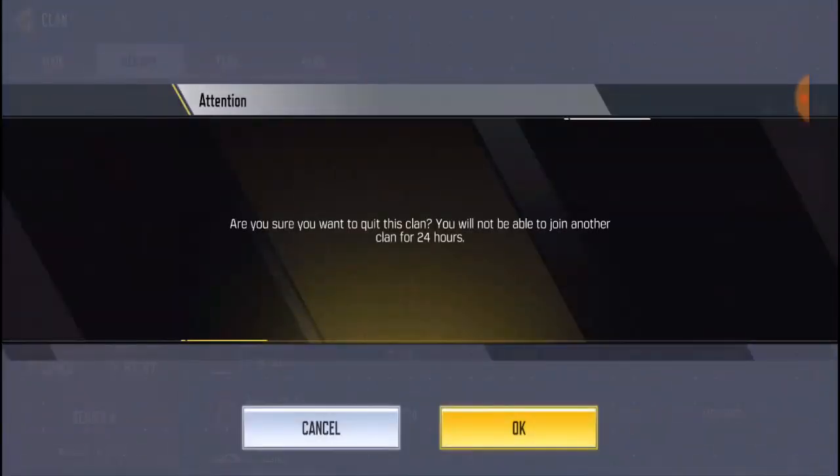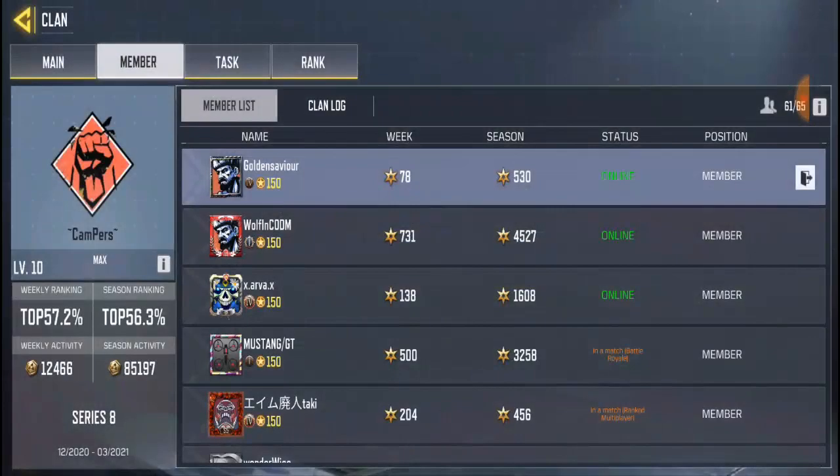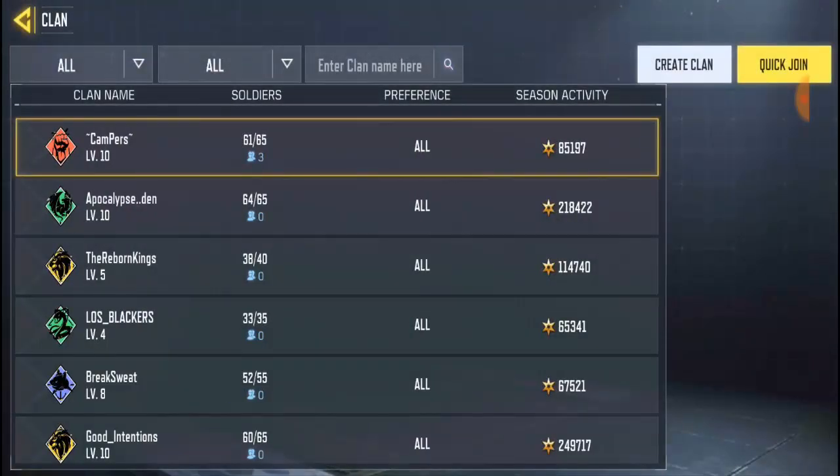It's going to ask you: are you sure you want to leave your clan? You will not be able to join another clan for 24 hours. So once you leave your clan, for the next 24 hours you can't join a clan or create your own. Go ahead and click OK.